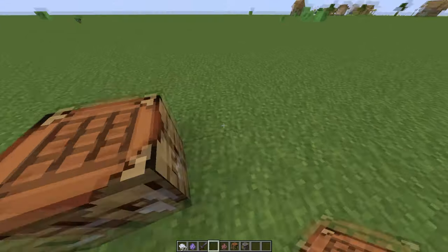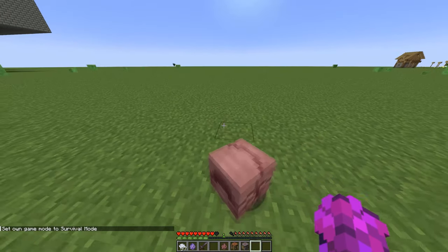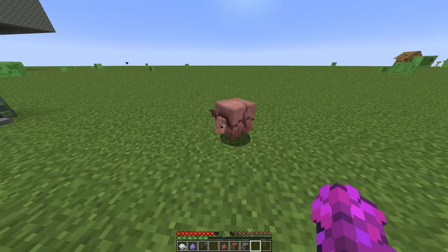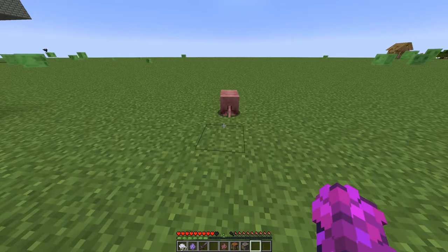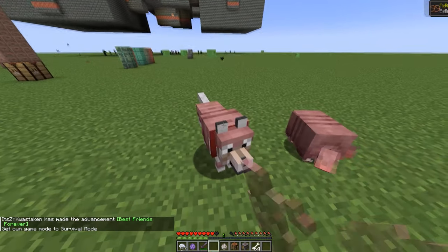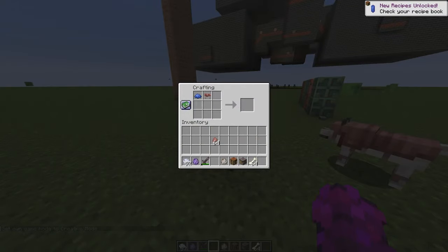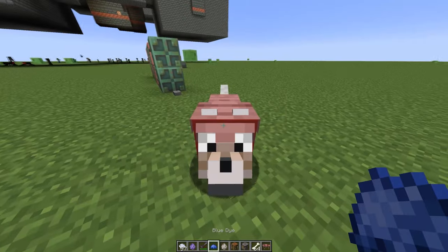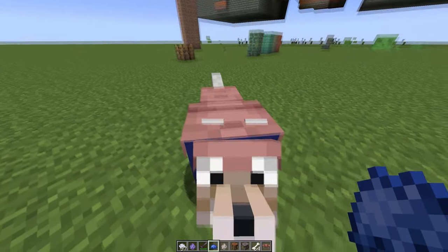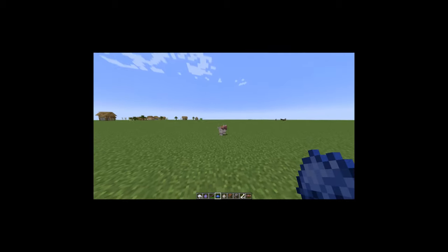This is an armadillo. If you go near it, it'll go hide and then poke out. The second you run after it again, it goes back in. If you leave it alone, it'll come out. The animations look sick — it goes wobbling around. They also added wolf armor! That looks sick. That is such a missed opportunity — we could have had a blue dog. Anyway, that's it for the video.